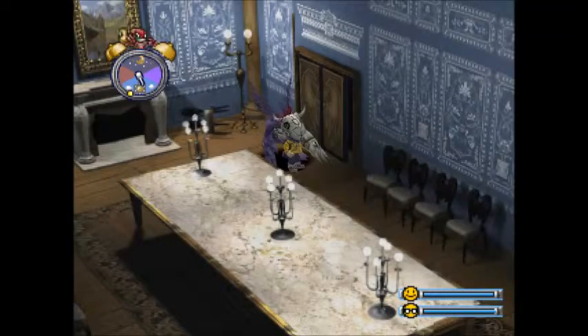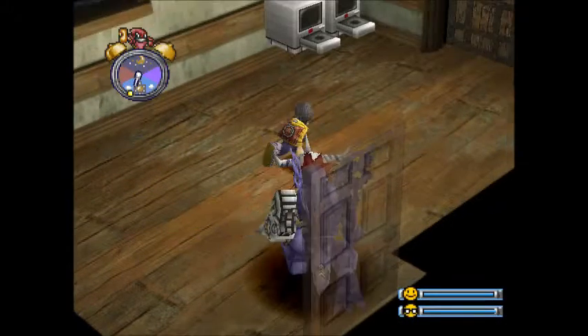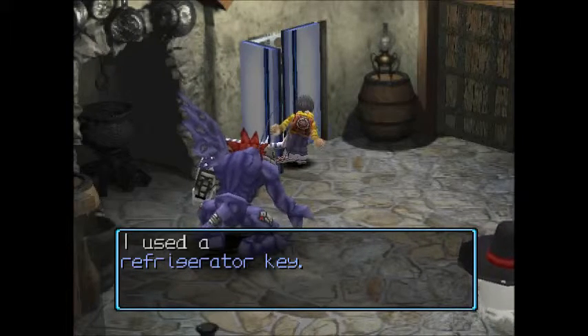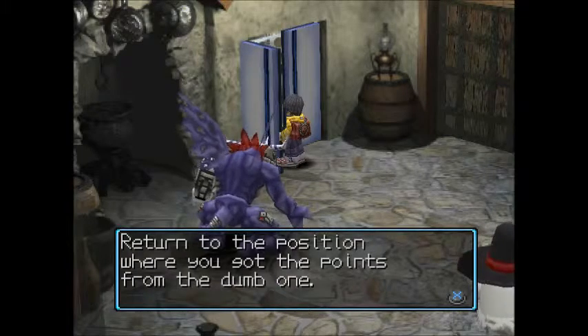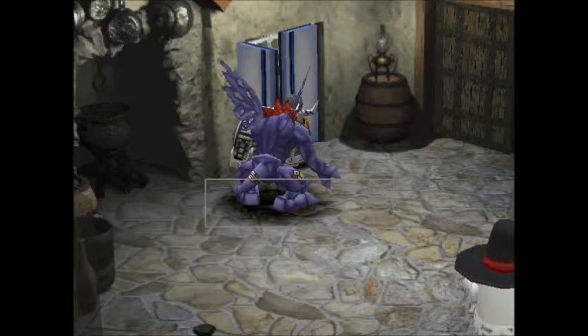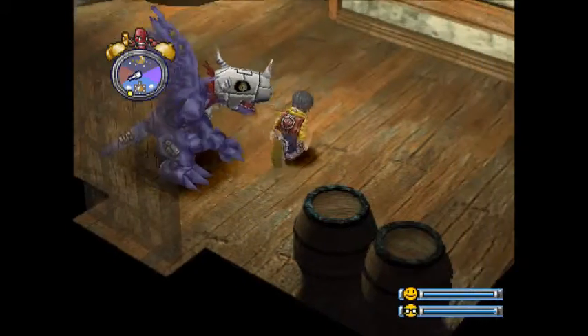We are back in the mansion heading over to the fridge. Here's the magic key. This isn't the right place - oh no, it is the right place, we can go up here. Back to this fridge - hopefully it will have some meat for that Digimon we found. He's actually called Myotismon - not really a spoiler, it's just a name. Use the refrigerator key. There's a memo here: return to the position where you got the points from. I should listen to this memo. I accidentally spoke to the NPC again - I always do this, like in Pokemon where you try to talk to Nurse Joy and accidentally hit the button again.